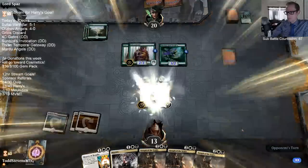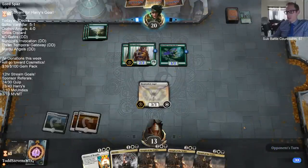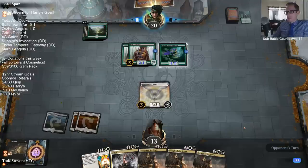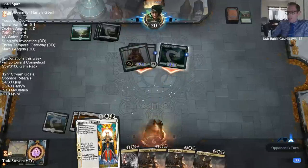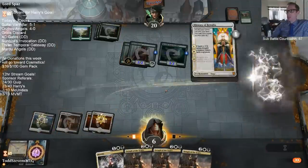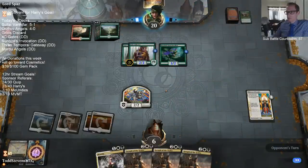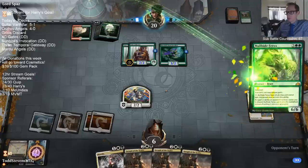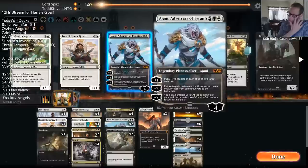I want to save Mortify for a potential Galta or even the 5-4. Resplendent Angel's probably just trading with one of these - Pelt Collector's probably going to be like a 3-3. History would have been a better card to play - I should have just played History because History still trades with Branchwalker. That was bad by me playing Resplendent Angel. I was thinking they would play some creature and then History is not trading with the Pelt Collector where Resplendent Angel could.